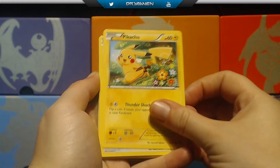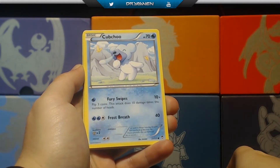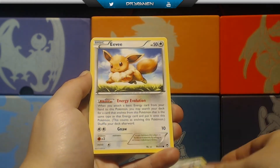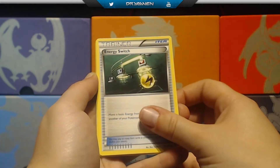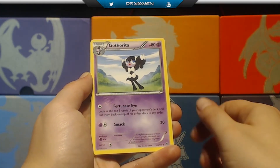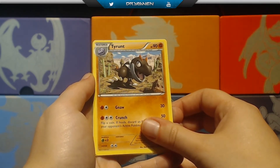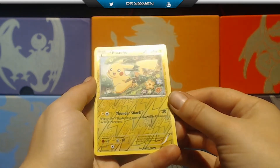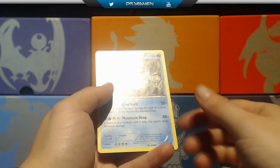Second pack: we have a Pikachu, Slacklot, Gupchu, a Padra, another Eevee Energy Switch, another Gatorita, Tyrant — very nice card — reverse holo Pikachu, and another Beardick.